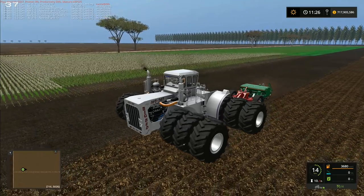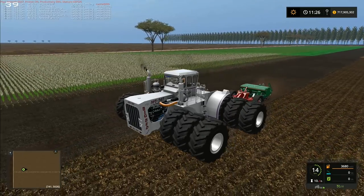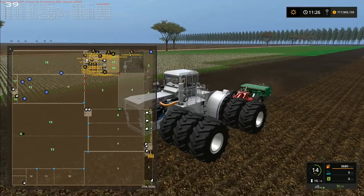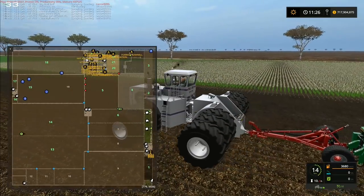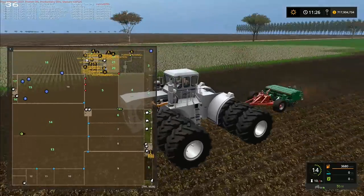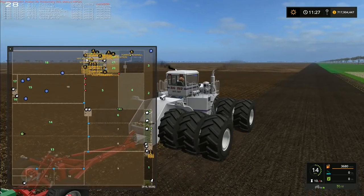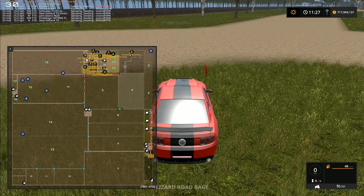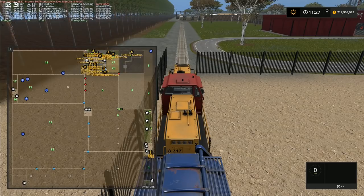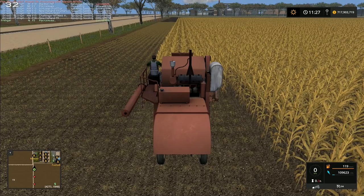Hey folks, it's Rithgar here. Welcome back to Broadacres, the unrealistic series set on the massive 16x map in Australia. Here's the situation at the moment: we've got our four seeders working in field 15, one seeder working in field 18, the Big Bud with the Great Plains seeder planting carrots in field 14, and combines in field 3 and three combines in field 5. We're going to check on those first.